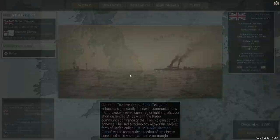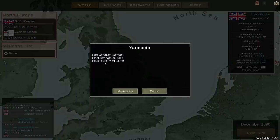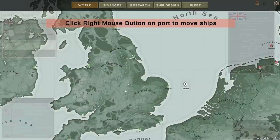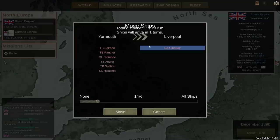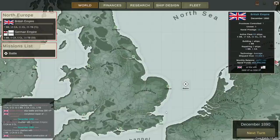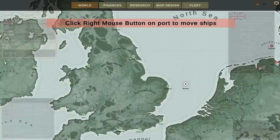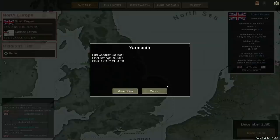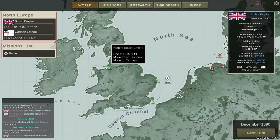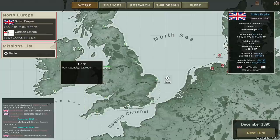Let's take a look at how ship movement works. In Yarmouth, we've got one heavy cruiser, two light cruisers, and four torpedo boats. You right-click a port to move ships. We'll select Liverpool and move the Devonshire and the Severn to Yarmouth. You can see the planned movement of those ships from one port to another. Pretty simple but certainly effective.